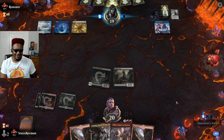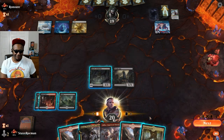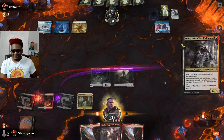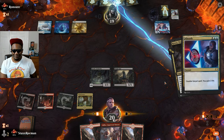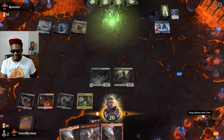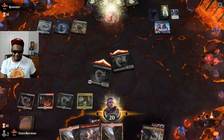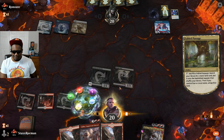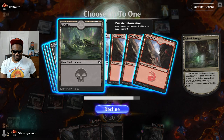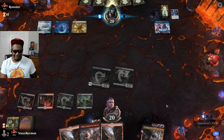Want to play Teferi? Bounce something? You can bounce my rat. Let's go ahead and play this. Want to counter it? Of course you do. That's fine. I'd rather you not have that in your hand. Just chip damaging. Hopefully I can draw into something here and draw some more gas. Draw his counters out of his hand — I don't want him countering my Luka.